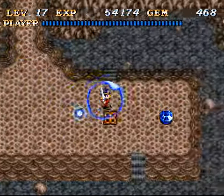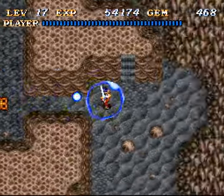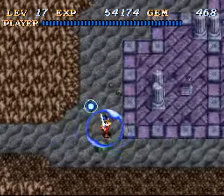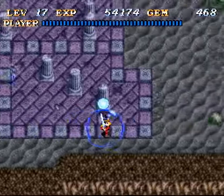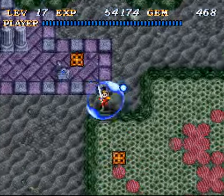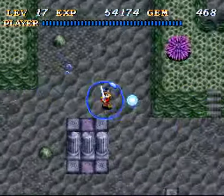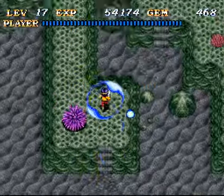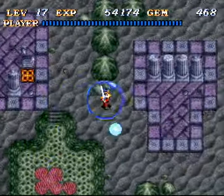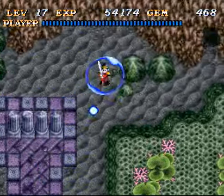Need to find a sword for that fireball enemy in the light sanctuary or light shrine in world 2, because I can't attack it right now. This way, and up here to the right. No. Well, I'll check over here first.